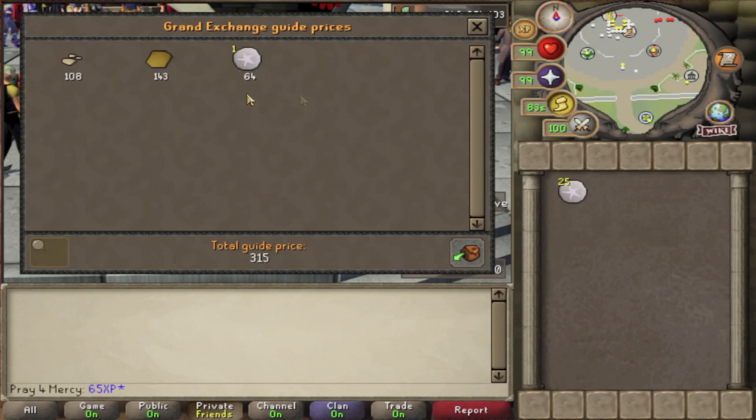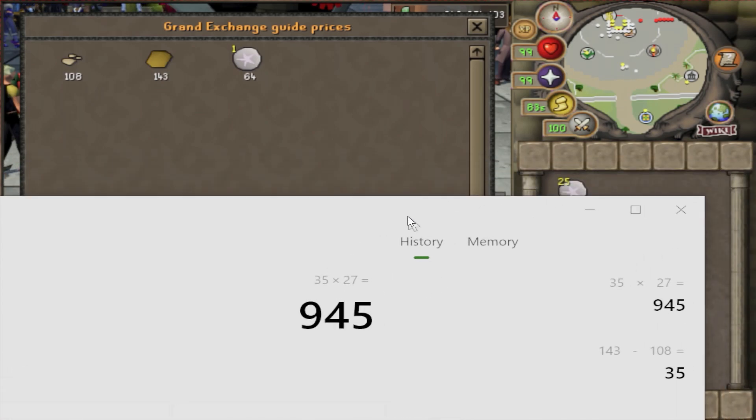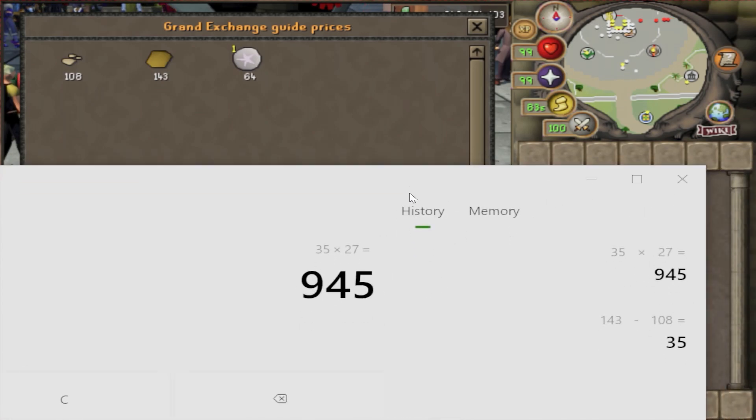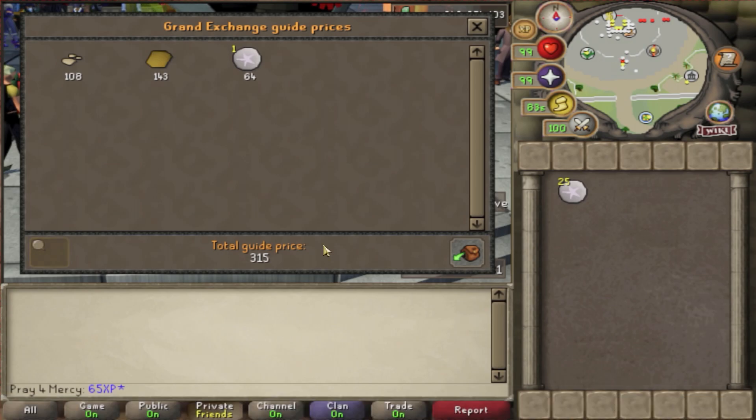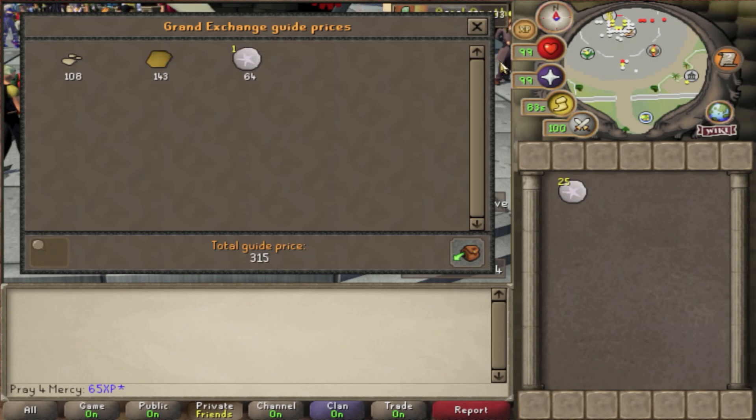You can do a full inventory as well, not just a singular one. So that times 27 would equal 945 gp. Minus 64 gp for the cost of the rune that you used, which is a clean 881 gp profit for one full inventory of soft clays created after turning them from clay to soft clay by using the Humidify spell.